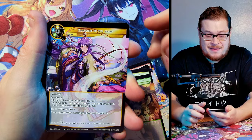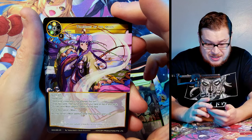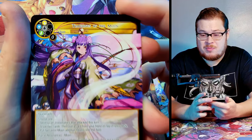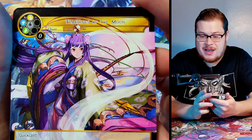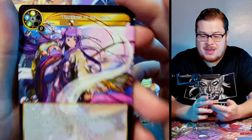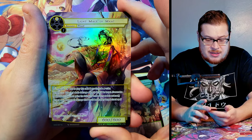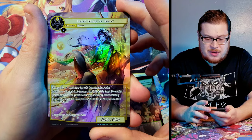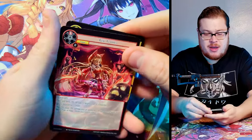We got Teachings of the Moon — a beautiful, beautiful super rare. I desperately want this one in a full art because the artwork is just amazing. And we got Light Mage of Mayat — pretty cool card.